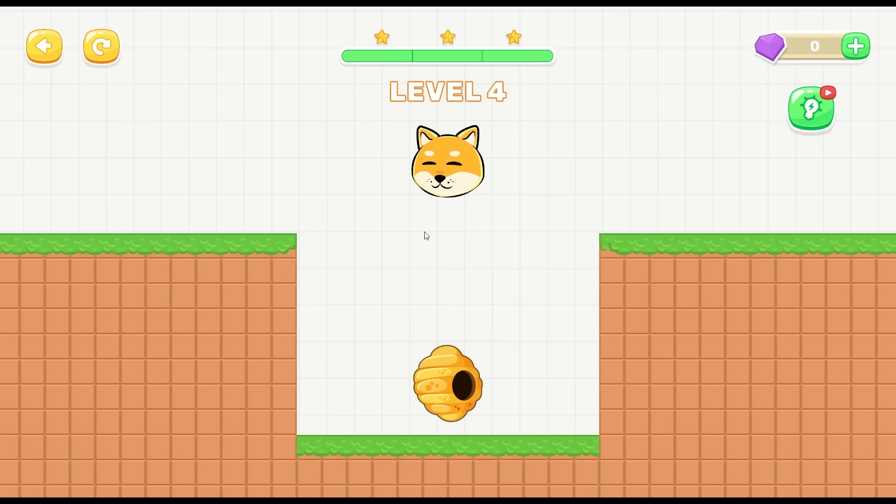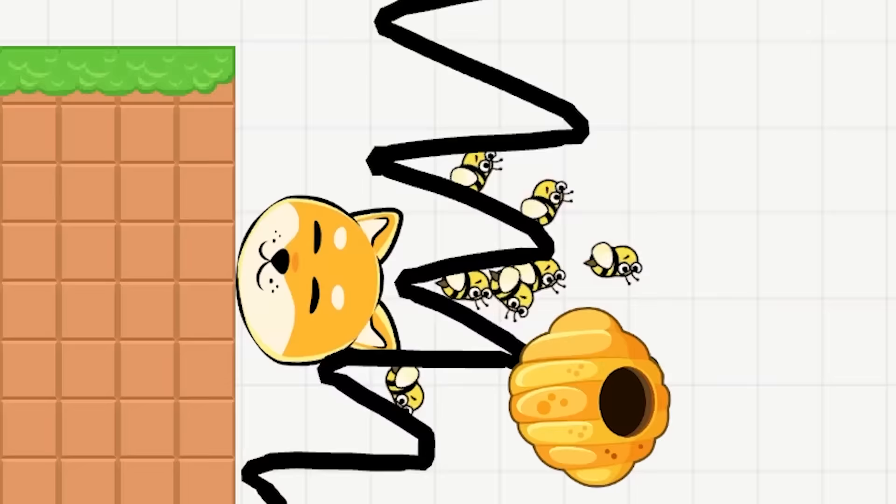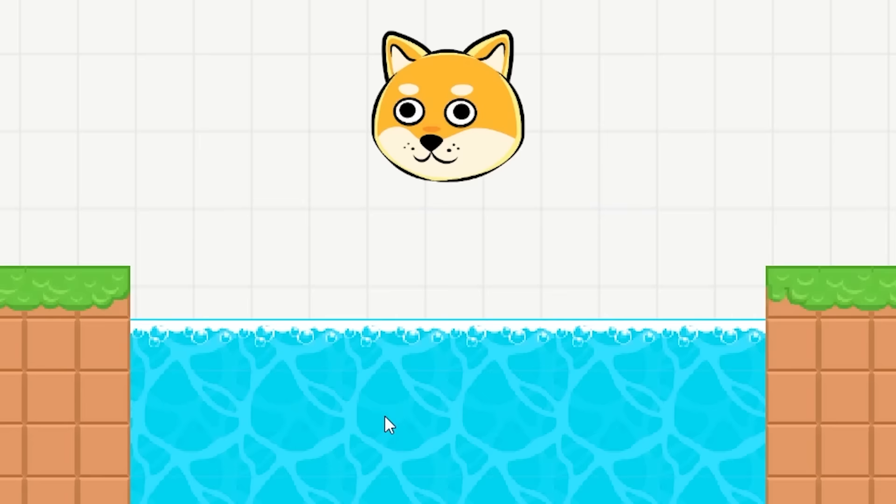This pit of doom - he'll just fall right down into the ball-stinging hive. What we're gonna do is just make these deadly spikes here. These are definitely safe. Oh no - Doge, careful! Okay he's still protected. Oh yeah, easy! Look how happy he is. Good little Shiba.